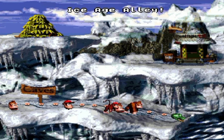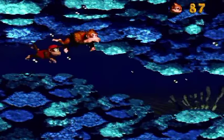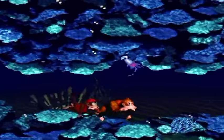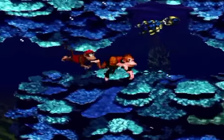Hello everyone, and welcome back to the walkthrough. Croctopus Chase — no bonus areas as usual from an underwater one. Oh yeah, there's Squidge. That's a new enemy. You get to kind of see its movements, sorta kinda.